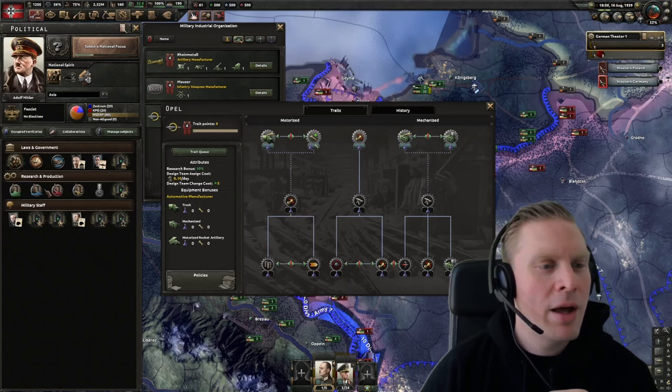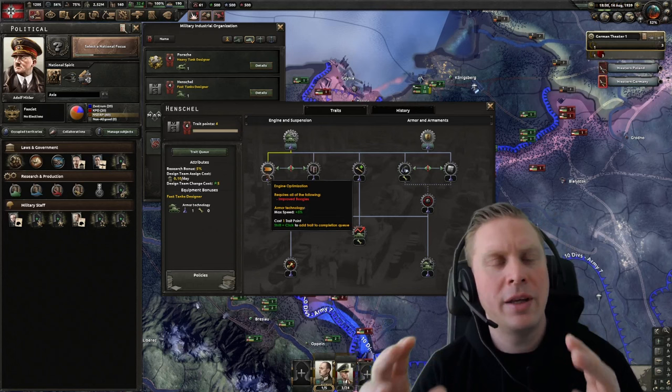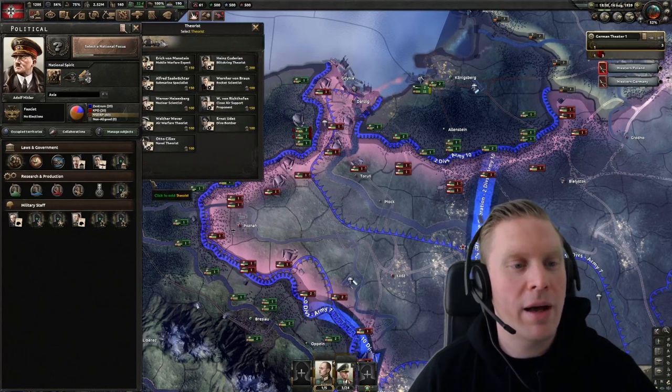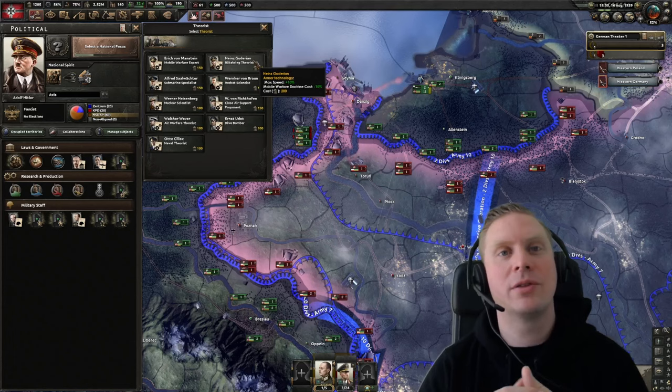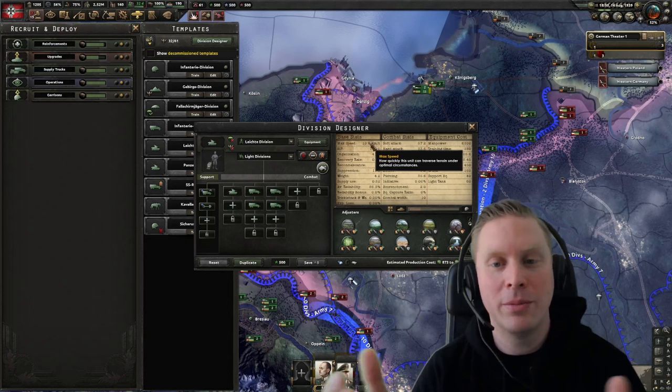For tanks we have something called fast tanks which give armor technology max speed — that only affects things in the template, setting your base speed. You can also have a theorist giving you max speed: armor technology max speed plus 10 percent affects tanks in the template. So the base speed you find here is what Paradox calls max speed, which is really the base when you start calculating things on the map.